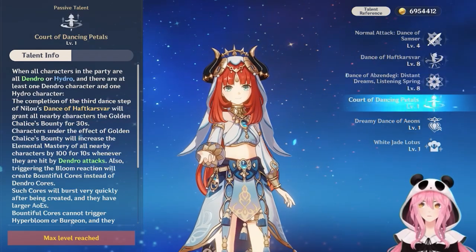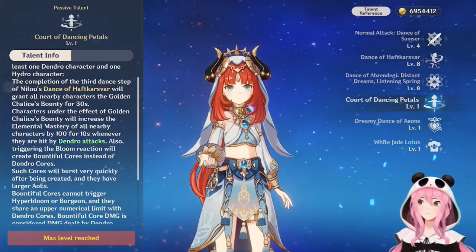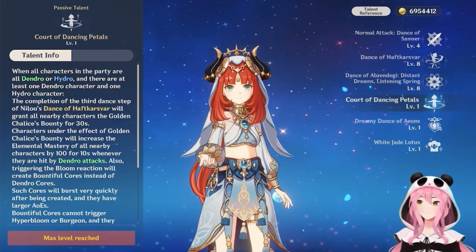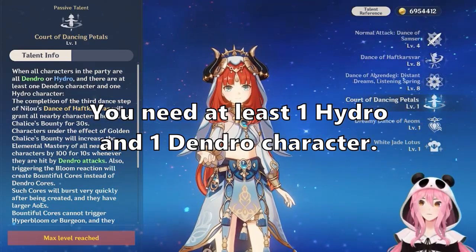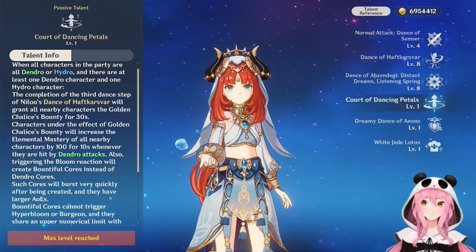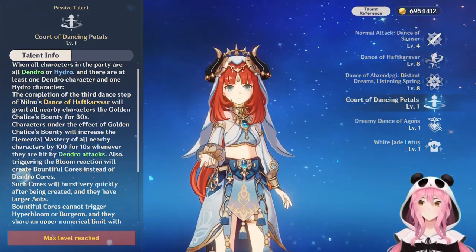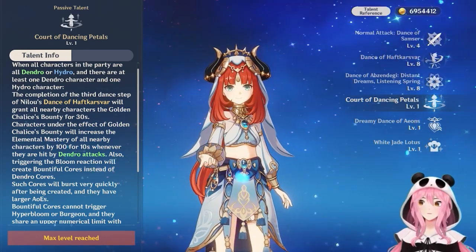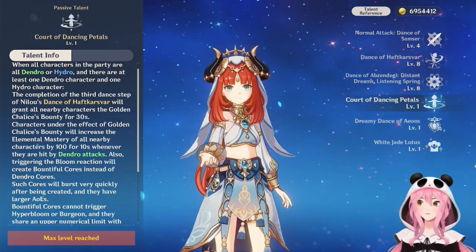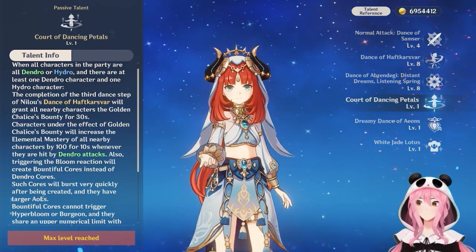Now let's get into what makes Nilou unique — starting with Court of the Dancing Petals. This talent can only be used when you have Dendro or Hydro characters on the team. To activate it, you need to do one of her dances from her skill — either the Sword Dance or the Whirling Steps Dance. Once you do that, you get what's called the Golden Chalice's Bounty for 30 seconds. This buff increases the elemental mastery of all nearby characters by 100, which is a really nice buff and helps with bloom damage.